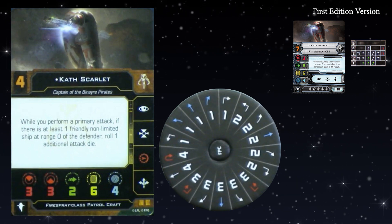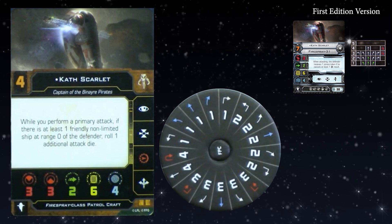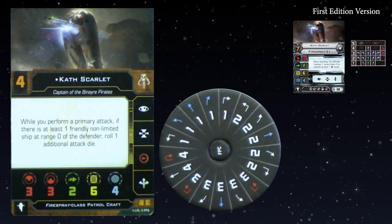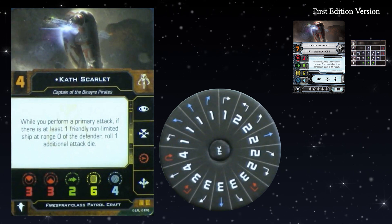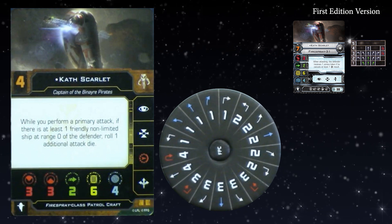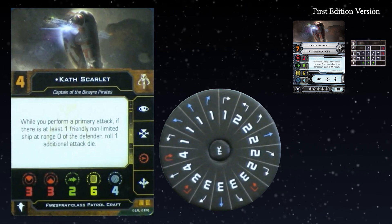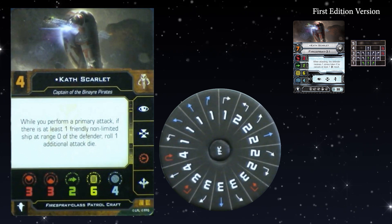It doesn't have the three hard turn anymore, but I'd gladly trade it for the one hard. Talon rolls over K-turns means you're far more likely to stay in the fight. I like to use the Fire Spray as a brawler, and that really fits with what the ship wants to do — you want to get that reverse firing arc. Kath Scarlet with the talon roll is perfect for exposing the rear arc.